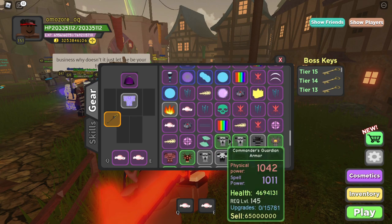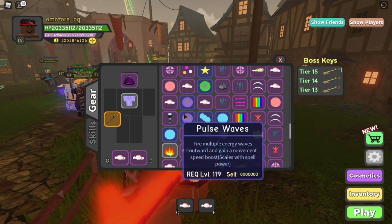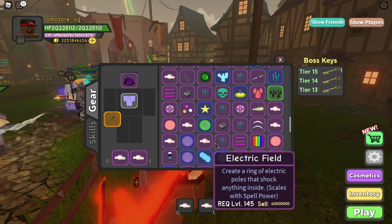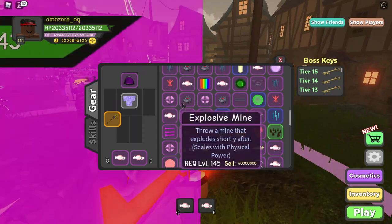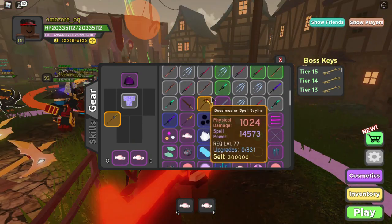Moving on to spells, I've gotten Explosive Mines: 1, 2, 3, 4, 5, 6, 7, 8, 9, 10, 11 — so 11 Explosive Mines. Energy Orb: 1, 2, 3, 4, 5, 6, 7, 8, 9, 10 — actually 14 Energy Orbs total.